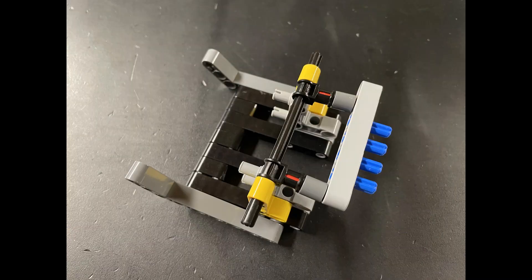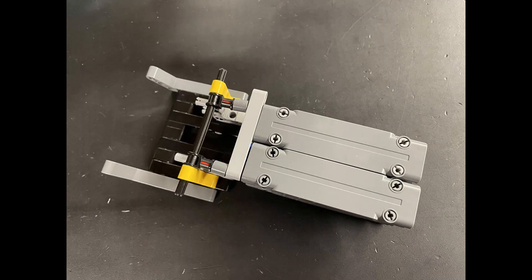For our EV3 driving base solution we have a similar yet different attachment. The attachment has a flat bottom with a one-and-a-half stud wide opening to hold the deck in place while offloading the containers. The containers are placed vertically with their short side on the axle pins.